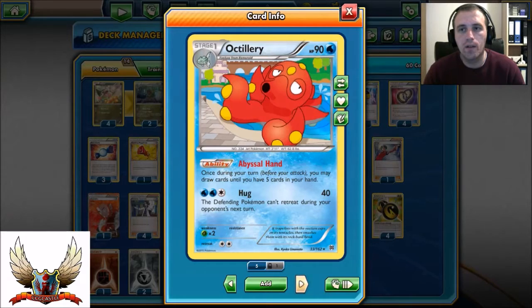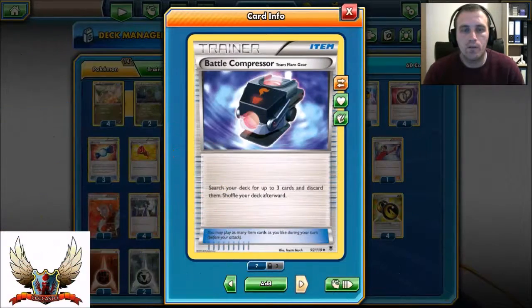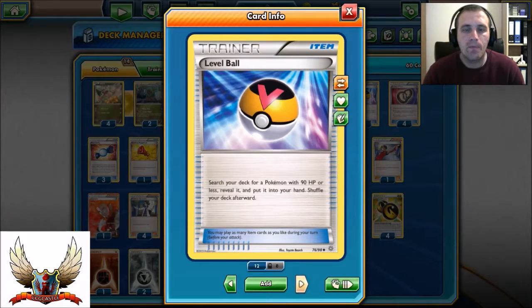Moving on to item cards: one Battle Compressor as a tech — search your deck for up to three cards and discard them. It's good for discarding Supporter cards you don't need, especially early game. Three copies of Level Ball, because with Level Ball I can find Axew, Fraxure, Remoraid, and Octillery — definitely worth playing three.